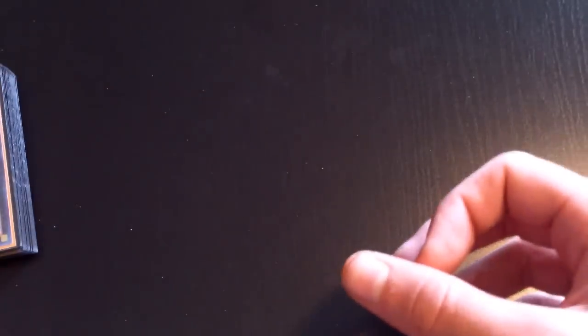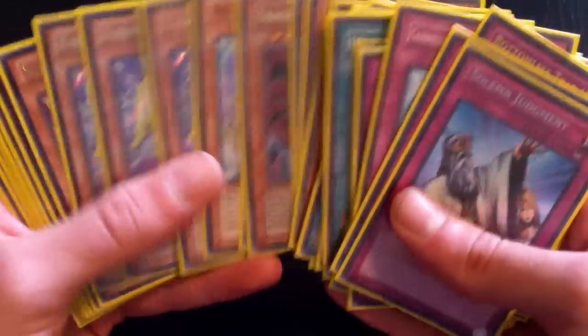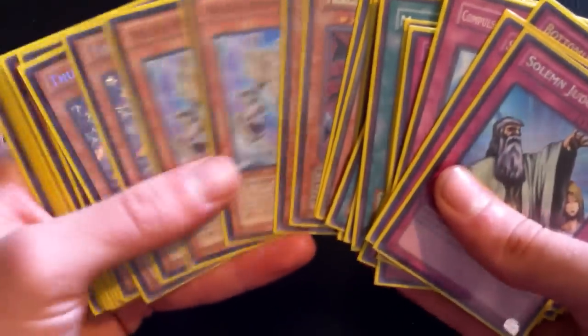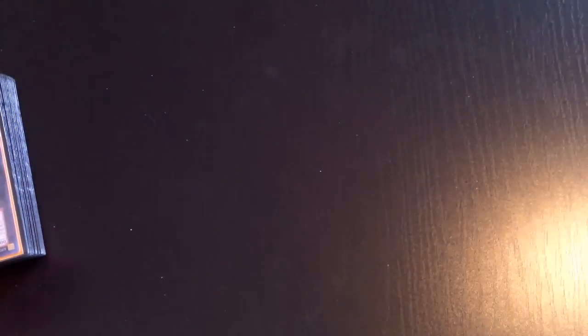Let me know if you want to see more deck profiles, Dueling Network duels, or live duels — I definitely have the time to do everything for you guys. We'll be doing a deck profile of my Constellars when it's completely finished, waiting on Omega and Sombres to come out — when they do, that deck is going to be amazing. This has been Lethal Flux bringing you a deck profile of my Thunder family. Like, comment, subscribe — peace out.